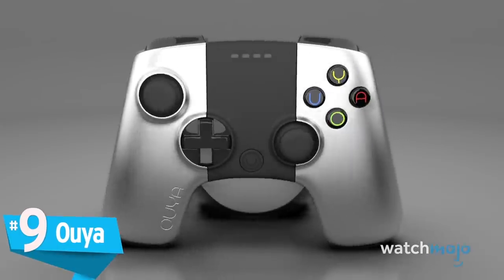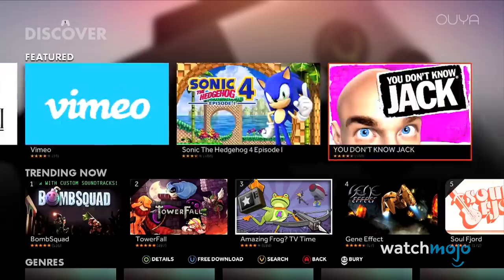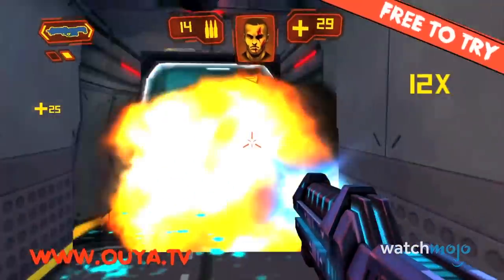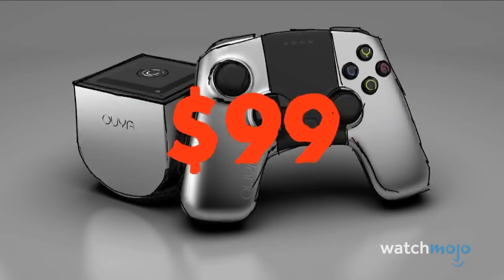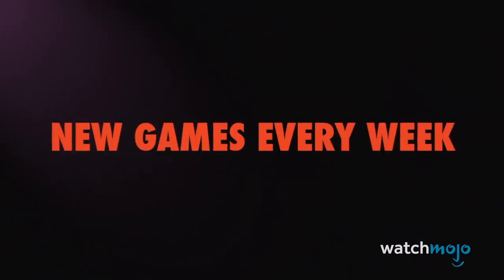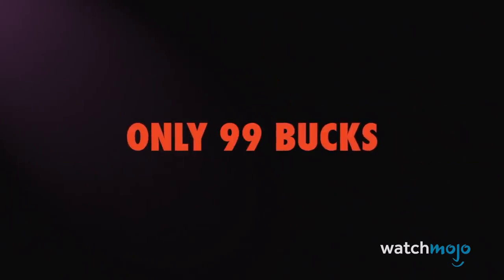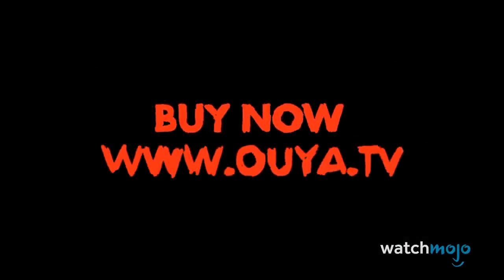Number 9: Ouya. Few consoles evoke a sense of power that gets you psyched to start playing some games. There are also few consoles that flopped as hard as the Ouya did, but that doesn't take away from just how awesome its boot-up screen is. After a few seconds of the glimmering logo, the console greets you with a mighty "Ouya!" Hell of a way to greet players. If only more had bought it.